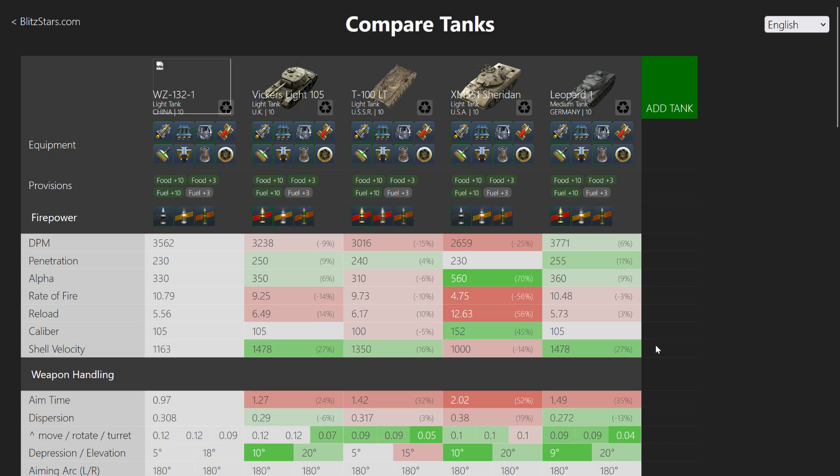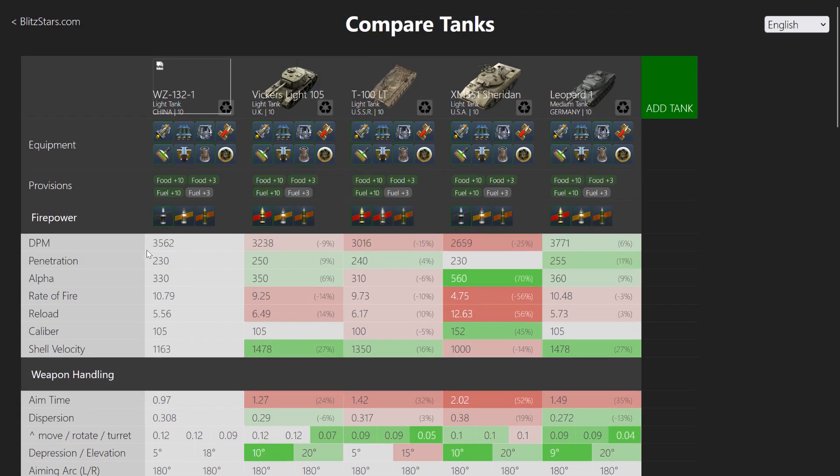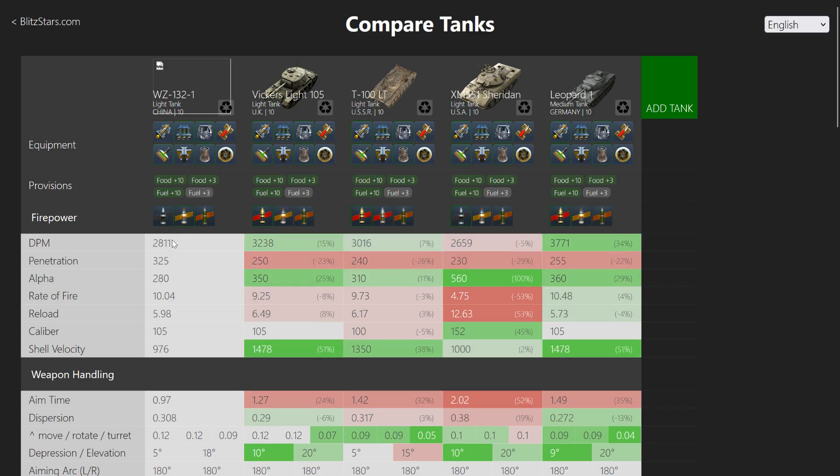Let's have a look at the stats. Starting with the armor - it doesn't have any. Done. Now, the gun: 3,500 DPM is very good, which means you can use Calibrator on this vehicle, and you probably should.